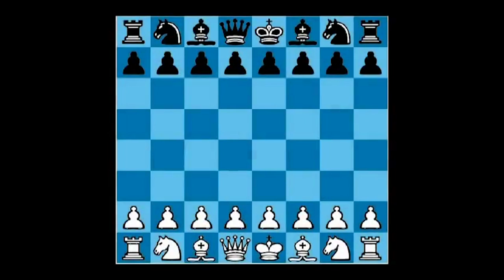Understanding key positions, positional elements of the game and building a plan is no secret — it is the most important part of the game for tacticians and strategic players. Therefore, a big part of strategy and positional play is created in the opening, and one of the main aspects of positional play is weaknesses.